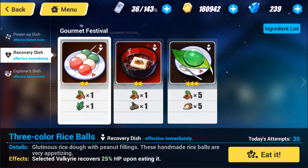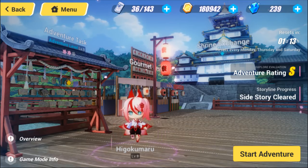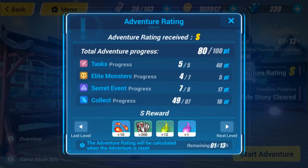Your adventure rating is based on how many of the open world tasks you've completed. You can acquire up to S rank, and as you can see you don't need to be completely perfect to get it — we still have a few things to collect, a secret event, and a few elite monsters remaining. Once you get up to 80 out of 100 points you will achieve S rank, and it won't get any better than that. I still recommend collecting as many things as you can since all those items can be used to craft other things. After open world resets on Monday, Thursday, or Saturday, you'll receive rewards based on your performance.